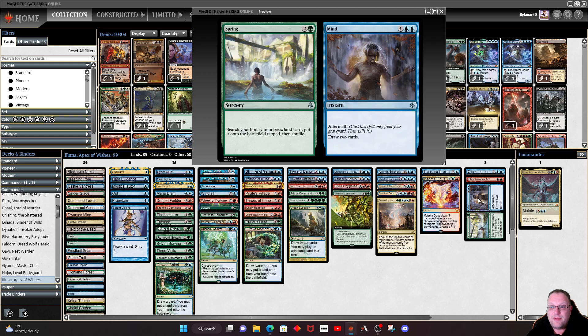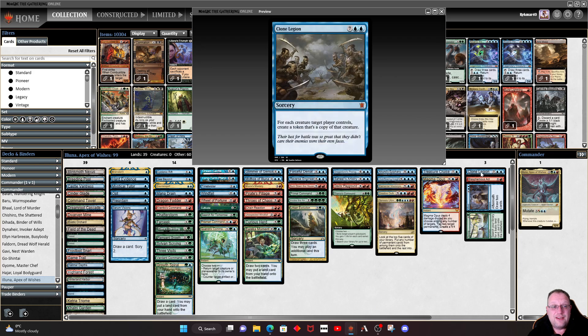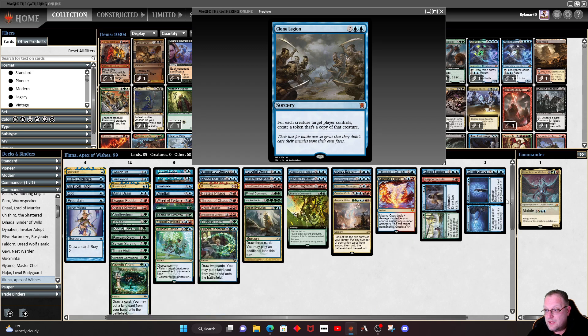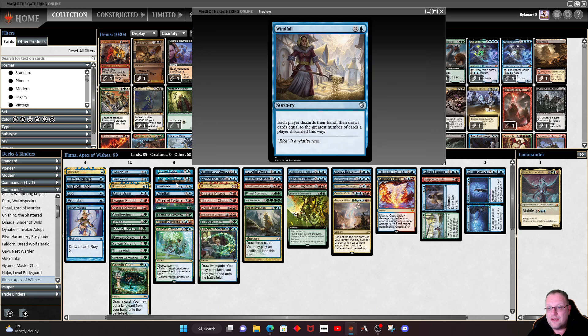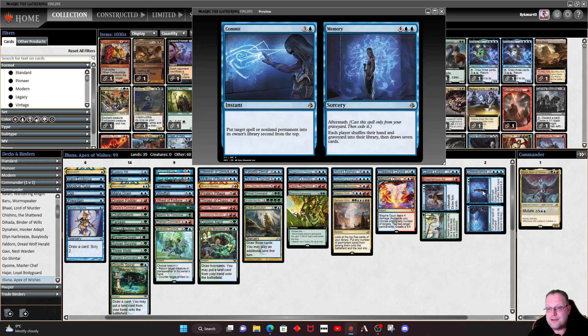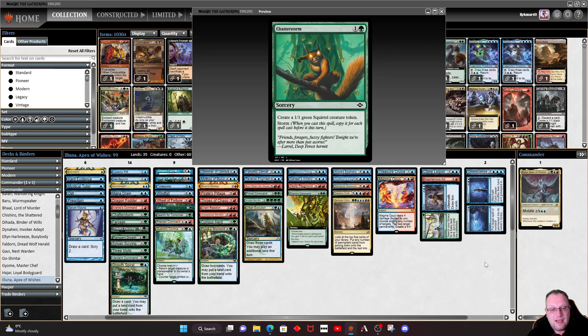Spring // Mind gives basic land search and a couple of cards — though aftermath doesn't trigger from Omniscience, you have to pay for it, so bear that in mind. Blasphemous Act is here for board control. Clone Legion is something you want to draw once Omniscience is in play — copy the biggest board available to you and do things with their creatures. Omniscience itself is at the top end, and Commit // Memory is another way of shuffling our graveyard back into our library, especially if you've already done an early Time Twister or Wheel of Fortune, just to keep building up a storm count for Chatterstorm.